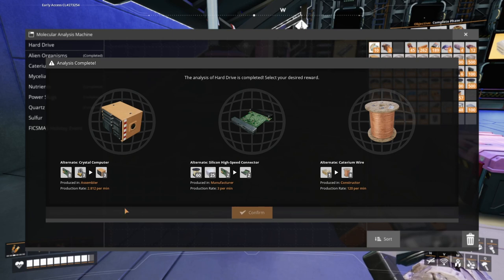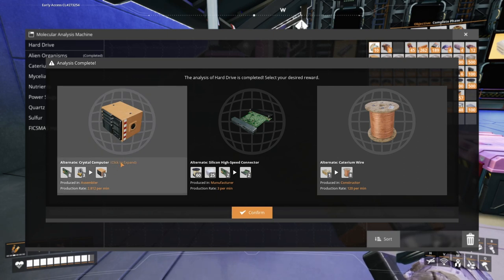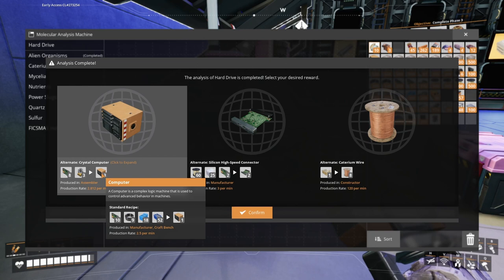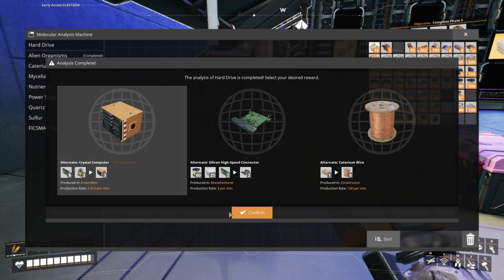I've got some good options here. I'm going to go with the Caterium wire recipe, though, I think. Or Crystal Computer, perhaps. Yeah, Crystal Computer seems kind of busted, to be honest. I'm gonna grab that.